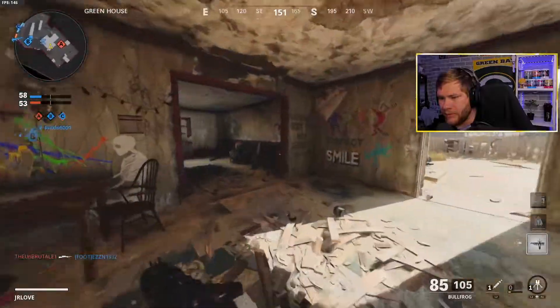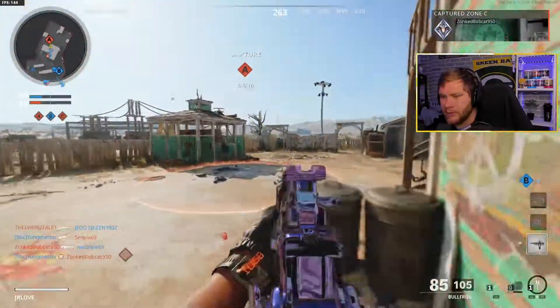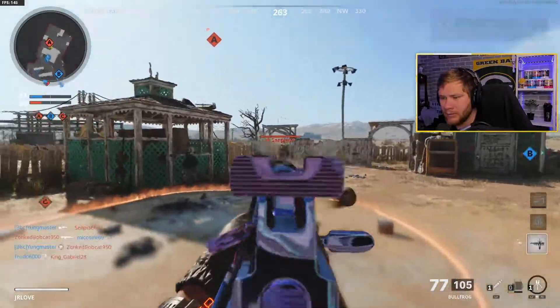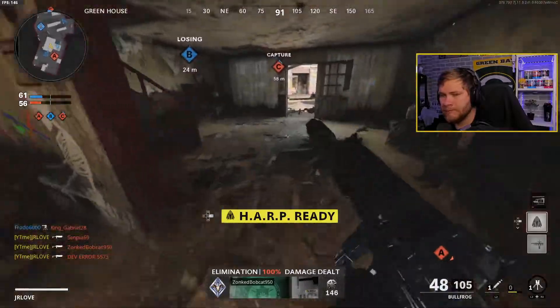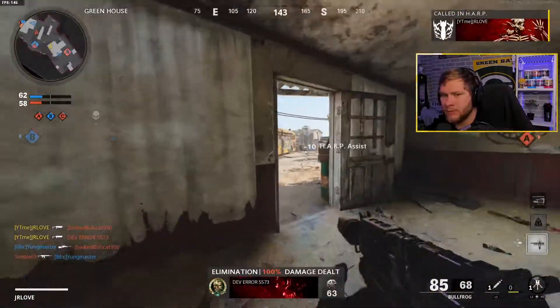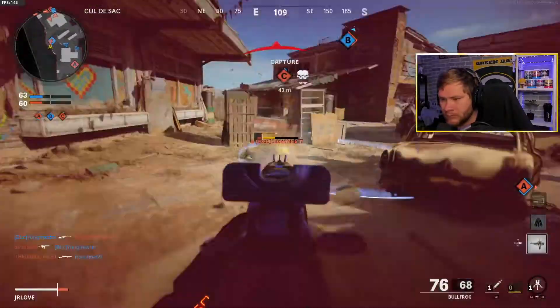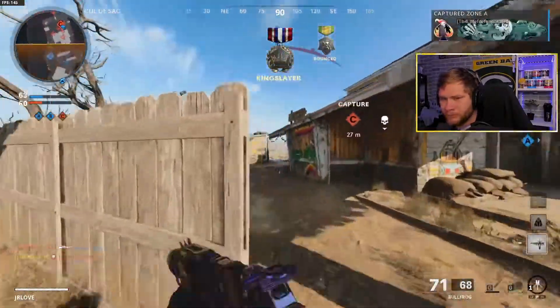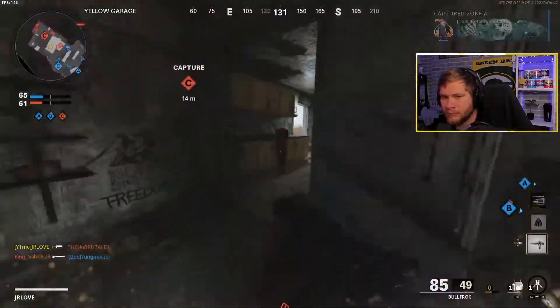He's weak up there, teammate — you got this! I'm not going up the stairs with you guys, I'm taking C. Losing B, securing A — A is secure. Hostile care package inbound.